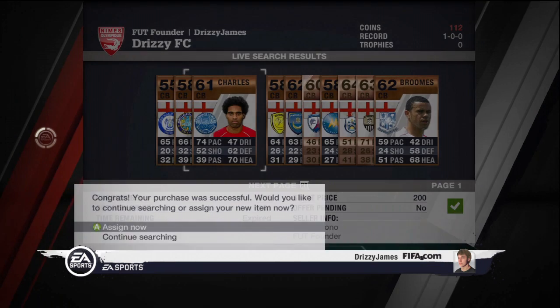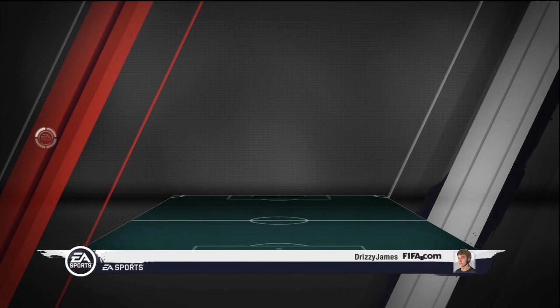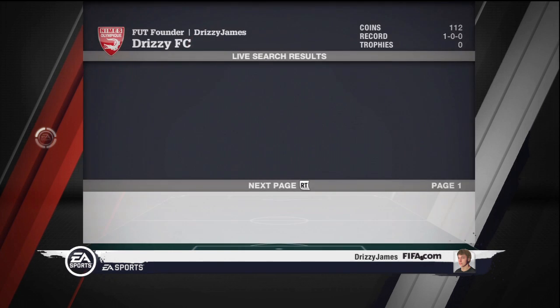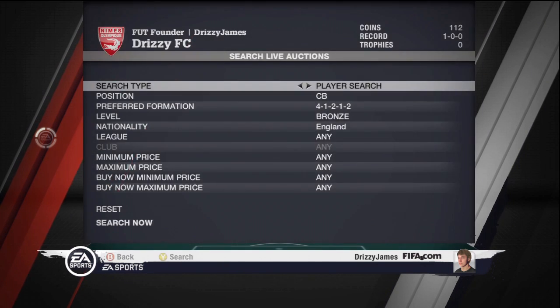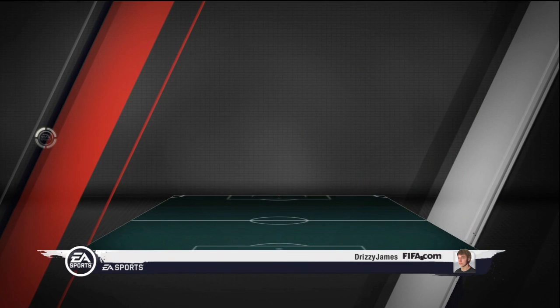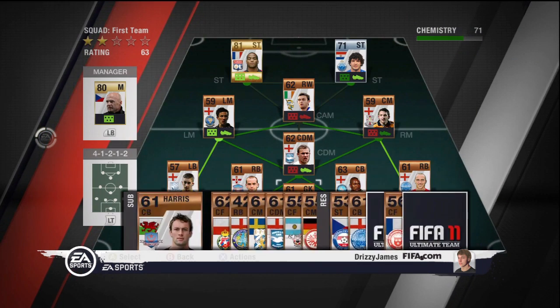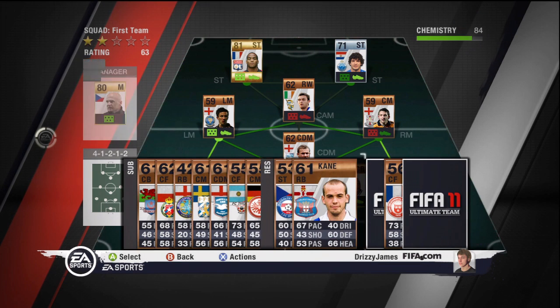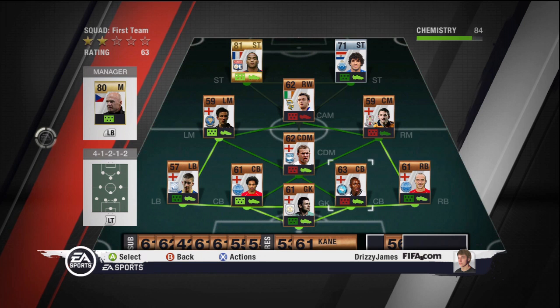I also looked through a few bronze players and found a player called Charles. He's a fast defender and I didn't think there would be a bronze player with 74 pace. Looking for defence, I'm going to be looking for an English lineup with fast attributes just to keep up with the strikers that some people will put up against me.